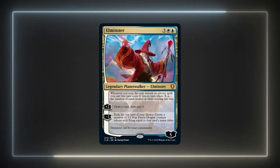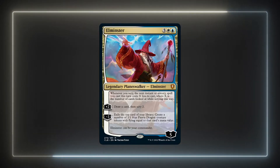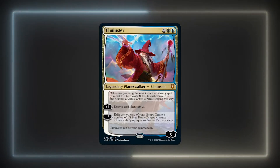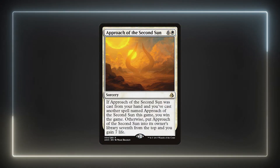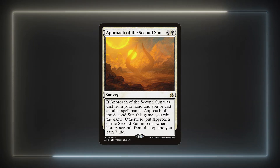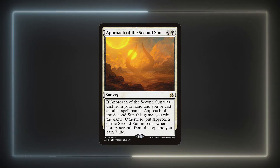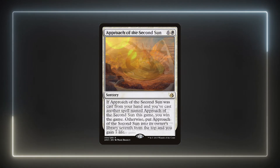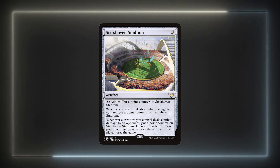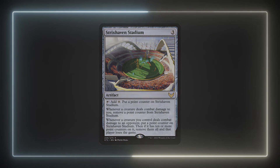In Azorius, there are several good cards that generate a ton of tokens and other high CMC cards we can exile to make even more. With Elminster providing great card advantage, we should be able to quickly filter through our deck. I'm running Approach of the Second Sun as an alternate win condition — being a sorcery, Elminster will give us a cost reduction, and his plus 2 ability will speed up getting to the second cast. I'm also running Strixhaven Stadium as another alternate win condition. With all of the flying tokens we can make, it should be easy to suddenly remove players from the game.